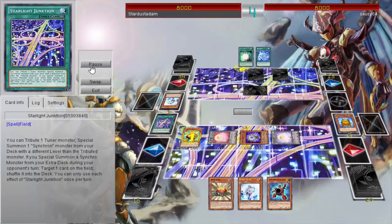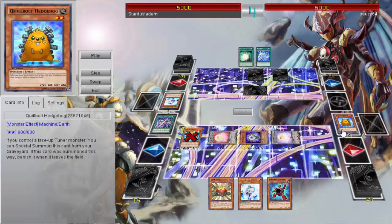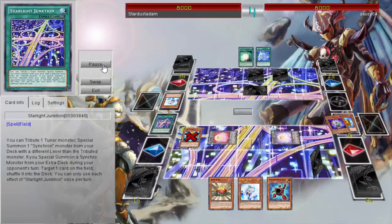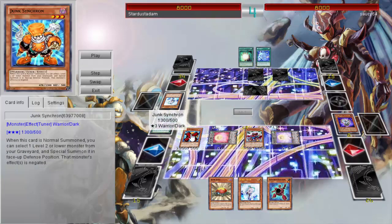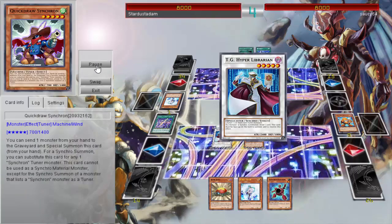He's able to bring out all these different monsters using Synchrons — they can swarm the field easily and go for Synchro Summons. His opponent negates Junk Synchron's ability where he was going to go for Quilbolt and then Synchro Summon like you can with Junk Synchron. But with Starlight Junction, you can tribute a Tuner Monster and Special Summon a Synchron Monster from your deck with a different level than the Tributed Monster. So he just gets rid of Junk Synchron and goes for Quick Draw — it works out in his favor.